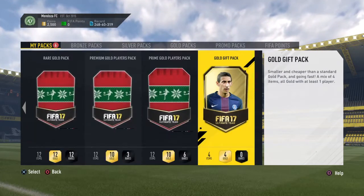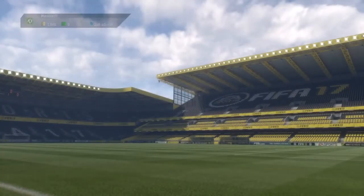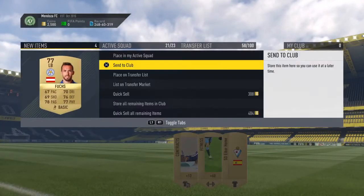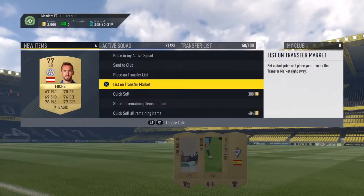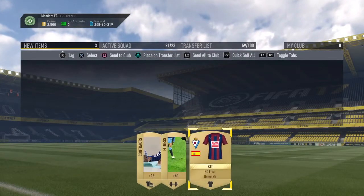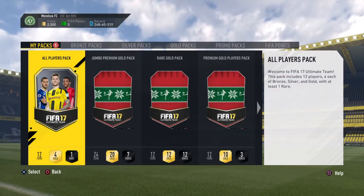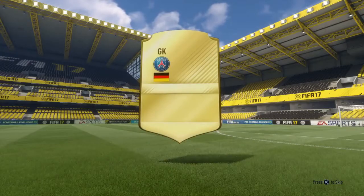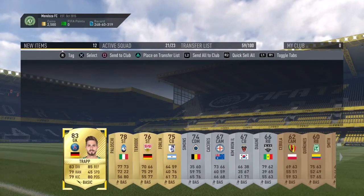I love this pack design — I think it's so cool. So we're just going to open this. No rares, it's obviously going to be worthless. But we've got Christian Fuchs, who may actually go for something in the morning. I'm going to put him on the transfer list and send the rest to the club. The all players pack — these never seem to give me anything good. No walkout. We do get a rare gold player: it is Kevin Trapp. Not the best, not too bad — may go for a couple of K.